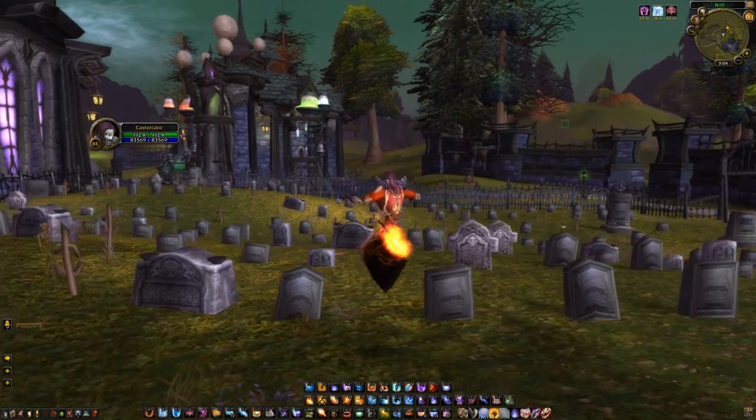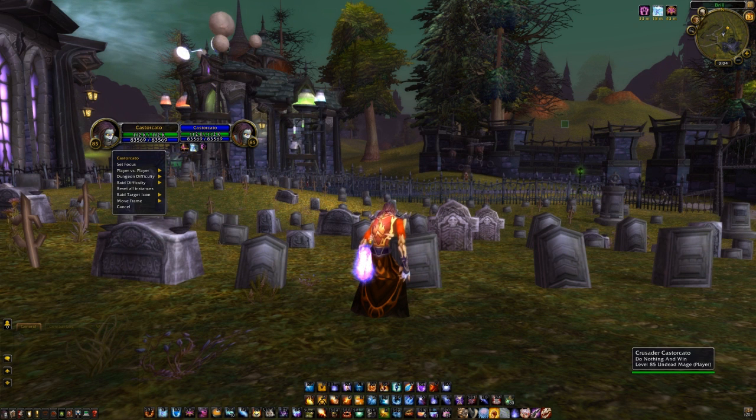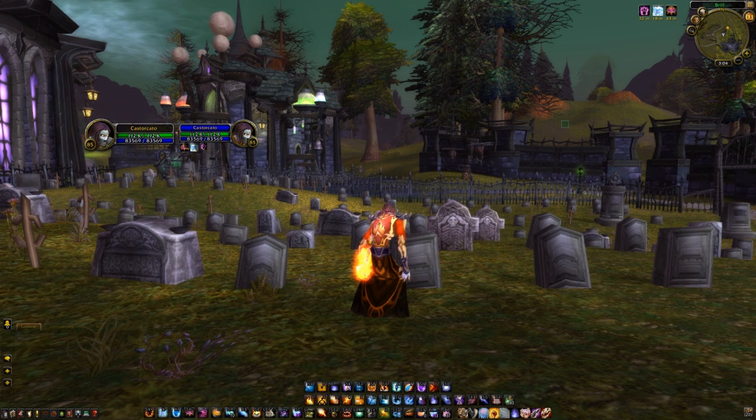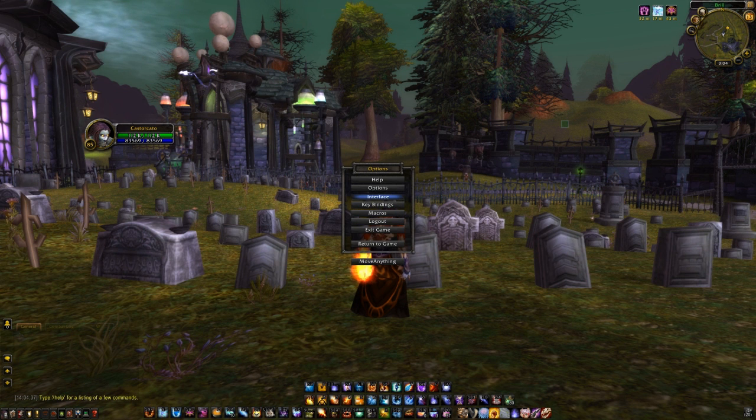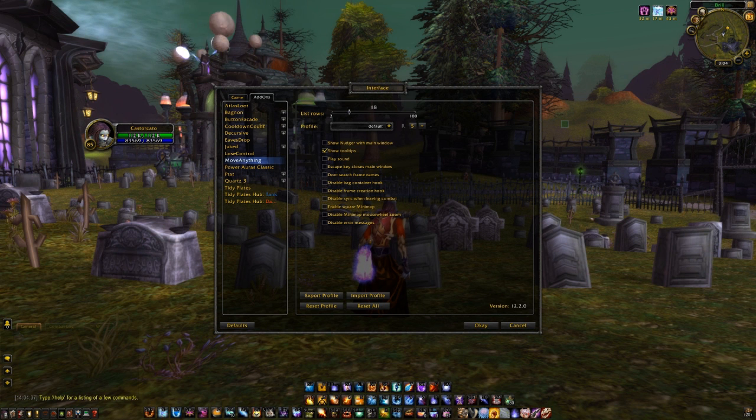The first one I'm going to go through is Move Anything. This is what makes me able to unlock this frame and move it about. By default there's a default UI and I can just move it. You can pretty much move anything default around — the map, focus frames, anything. So that's that.